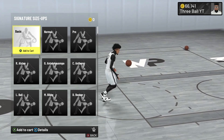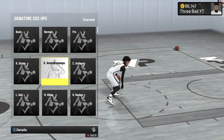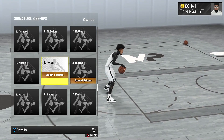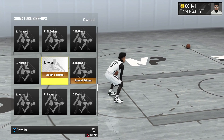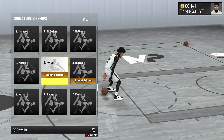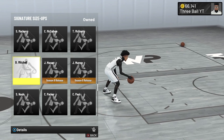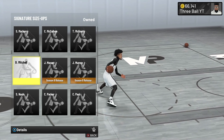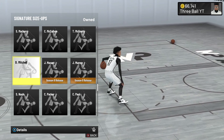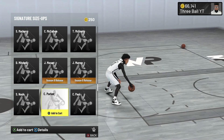For your signature size up, pay very close attention — this determines how fast your player moves left and right. At a 65 ball handle, use Giannis hands down — you get a very fast side-to-side move. At a 70 ball handle, they added two new great options: Ja Morant or Jamal Murray. Ja Morant was faster in my testing, but try both. At a 75 ball handle, Donovan Mitchell is the best — really fast side-to-side move, and some people even use it above 75.